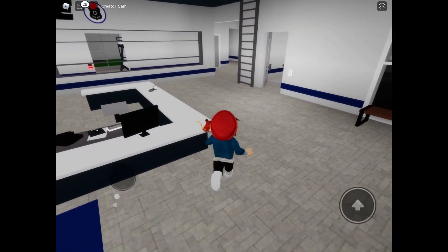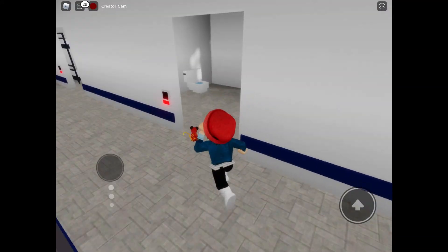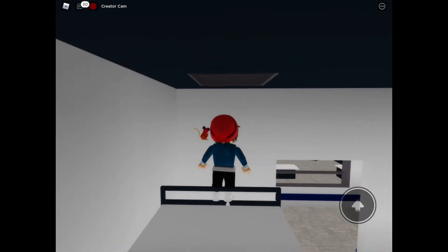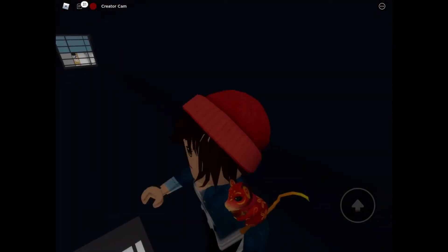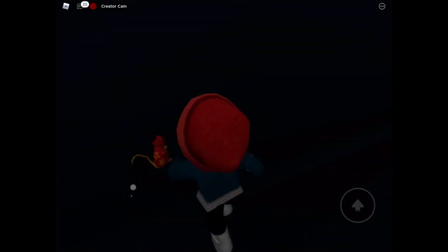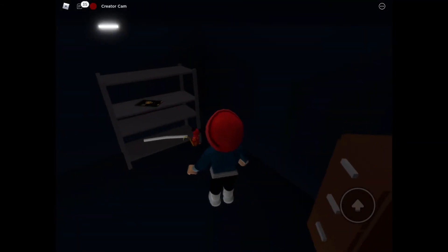The first step is you have to enter the police station of Brookhaven RP, then enter the first jail cell, and then enter the vent — we have to jump. When you turn right, there is a secret way to a secret room, and this is the secret room.